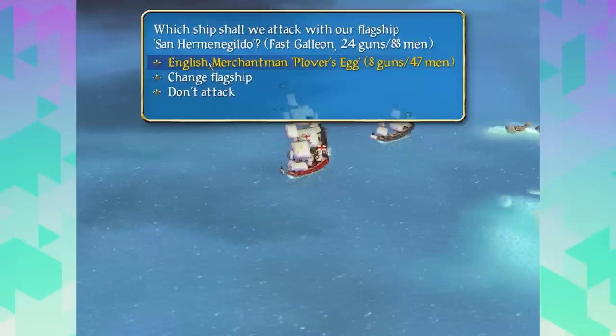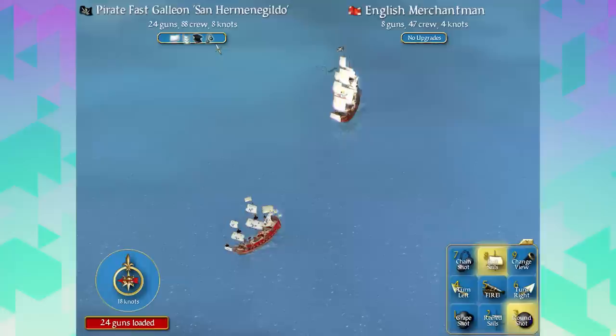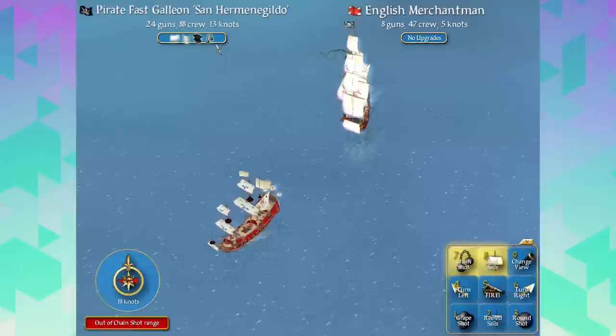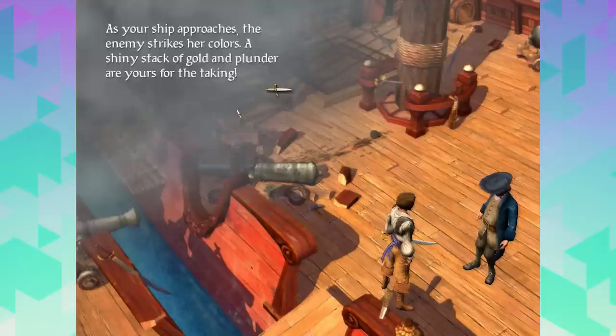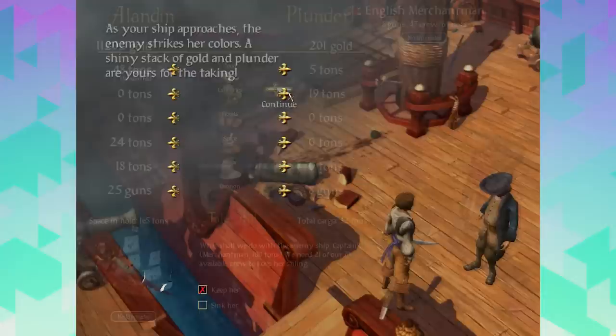The San Herman Dildo - here we come! Full sails ahead. Do we have Chainshot? We do too - sweet. We don't need to slow it down. This thing is really damaged with no upgrades and eight guns. It just surrenders! As your ship approaches, the enemy strikes her colors. A shiny stack of gold and plunder are yours for the taking. We didn't even have to sword fight.